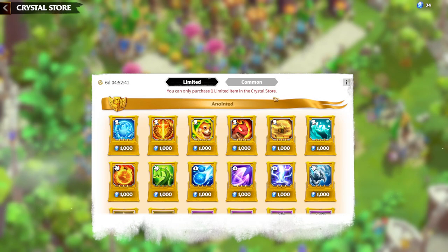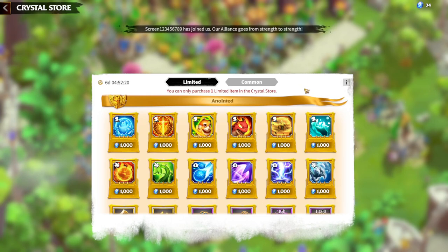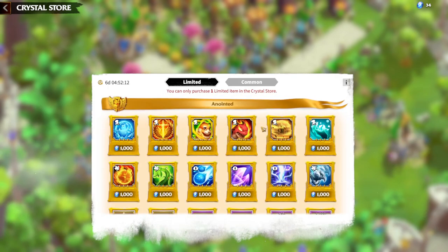First of all, regarding rewards, let's talk about season starting rewards. Like every season, whenever there is a new season, there is a small compendium which is determined by how good you played in the last season — how well you built towers, how many merits you had, general gameplay. You get Yggdra Crystals, and when the compendium ink comes out you spend those crystals to acquire rewards.